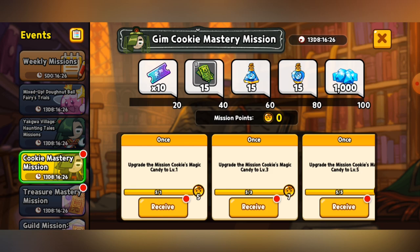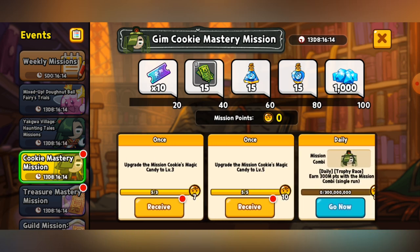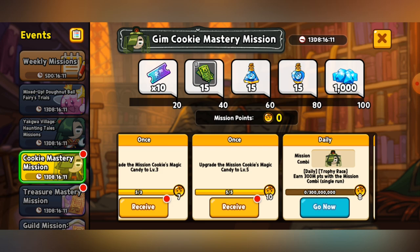You may be asking how do you even get these missions? Well, you have to do stuff in regards to GimCookie. I actually have a couple of these already filled up — like getting the mission cookie to Magic Candy level 1, level 3, and level 5. There are other missions too. This one is very important: it's a daily mission to earn 300 million points with the Mission Kami, so basically all you have to do is run with GimCookie in any of the Trophy Race maps. It doesn't matter if it's practice or an actual Trophy Race — just get 300 million points with the cookie. You can also run with their Kami if they run out of energy, as long as they're equipped, you'll be okay.